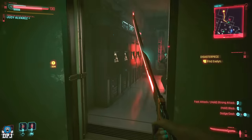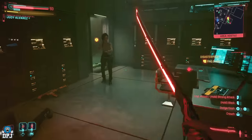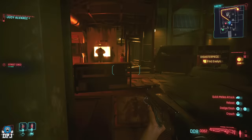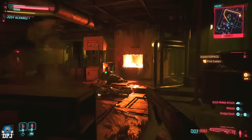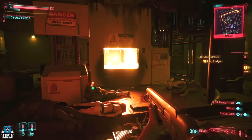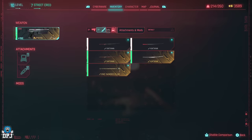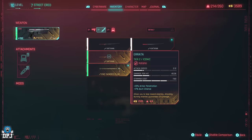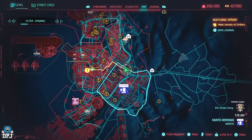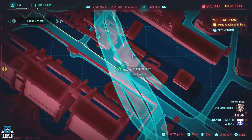Moving on to the new thermal katana, the Iretta — a great weapon that literally sets enemies ablaze. You first come across this during the campaign mission Disaster Peace, where you go looking for Evelynn with Judy. Towards the end of this mission, fighting through Foges, you will come to a furnace room — right under the furnace lies this katana. If you're past this mission you can still come back, but you'll need at least level 20 in technical ability to open a door, as the door used in the mission is now locked. Follow the path I take on screen from outside the building.